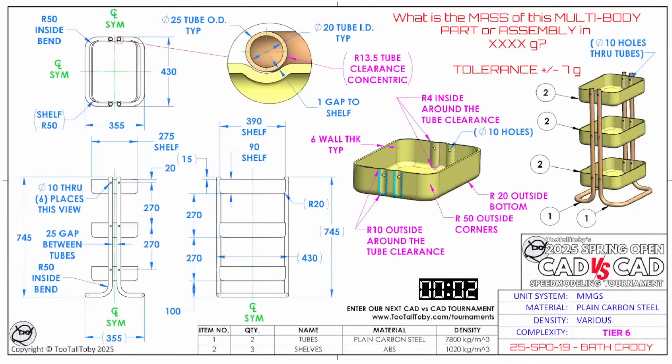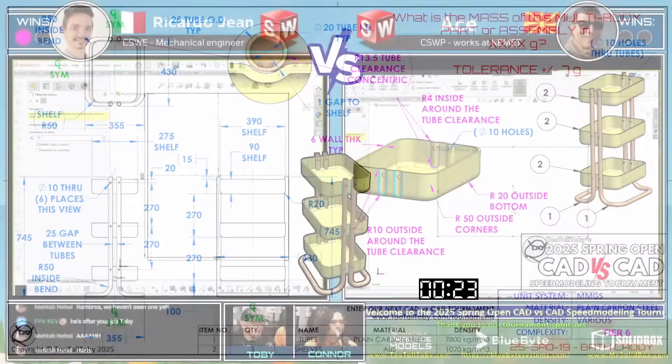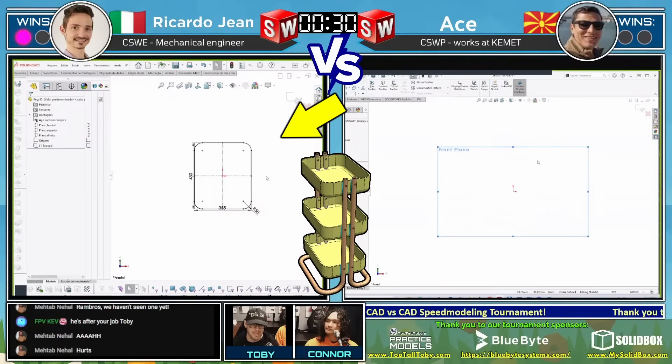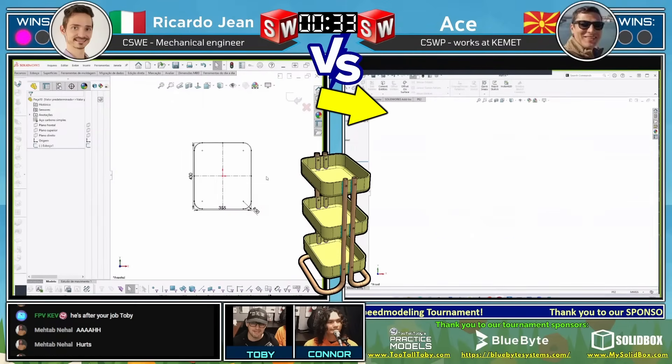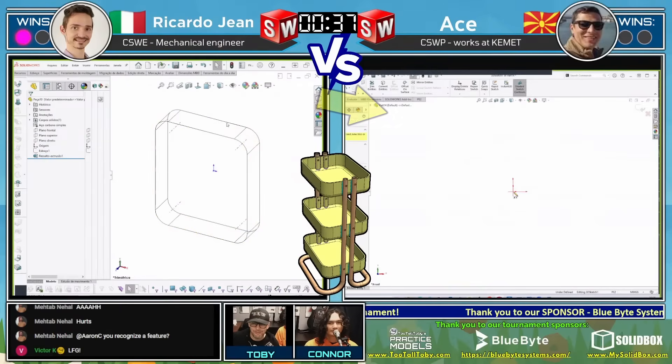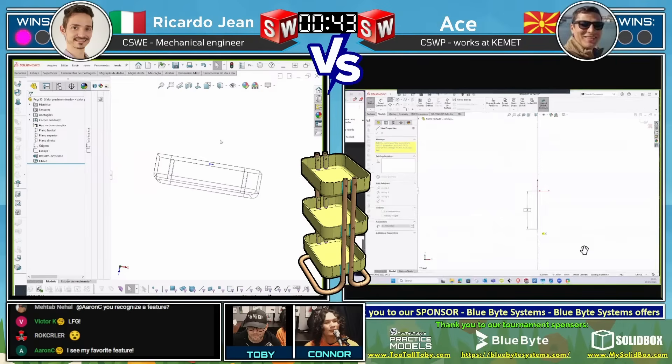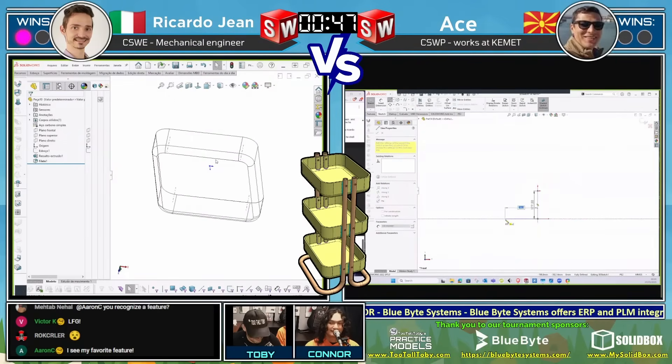What is the mass of this multi-body part or assembly in XXXX grams with a pretty lenient tolerance? We can see here that this is a Tier 6 challenge called a Bath Caddy — kind of like one of those IKEA shelves with the tubing. Flipping over to the battle, we see on the left that Riccardo Gene has started out by mapping out the overall shape, where Atze has decided to take a moment and come up with a game plan. It could be an assembly, it could be multi-body — we'll see how these runners decide to handle this.